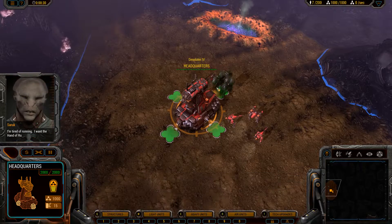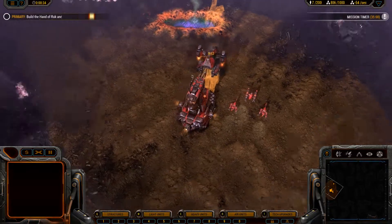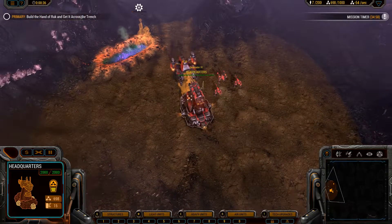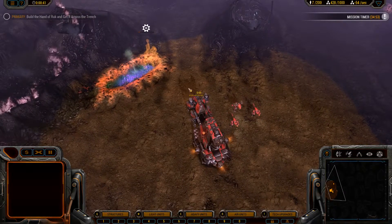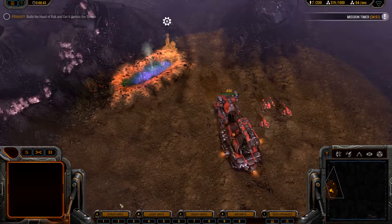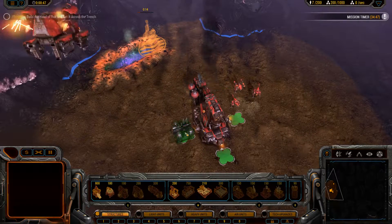I want the Hand of Rook up and operational now! So in this mission we're gonna be building a super unit that can shoot nukes. It's like a flying fortress with turrets on it. It's pretty cool. But before we do that, we need to defend our base for a little while and gain some resources.